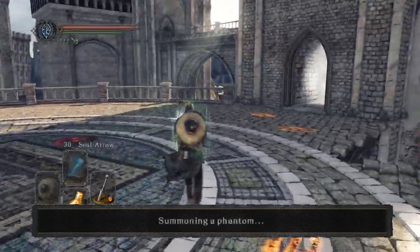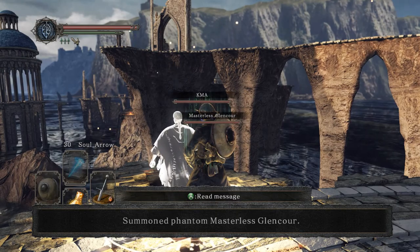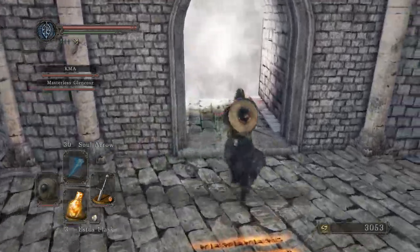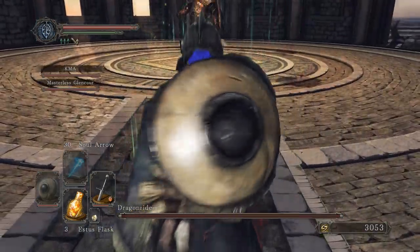Masterless Glencore. Pale Stone — keep dropping Pale Stones. Let's try this Dragonrider here.